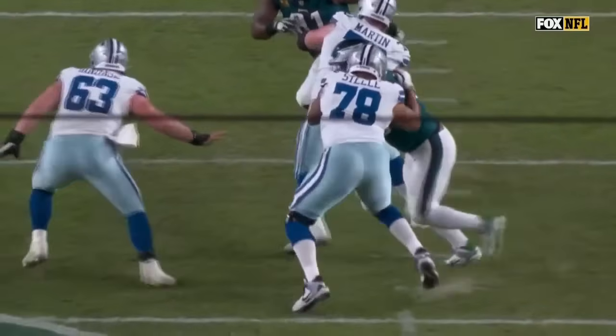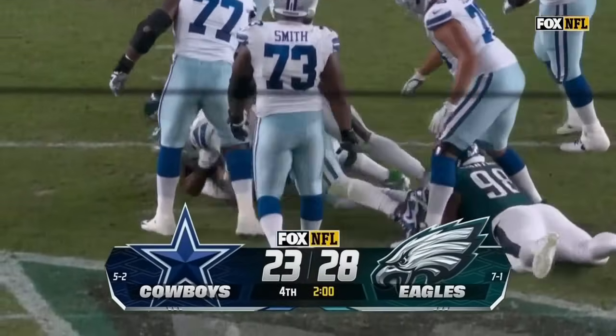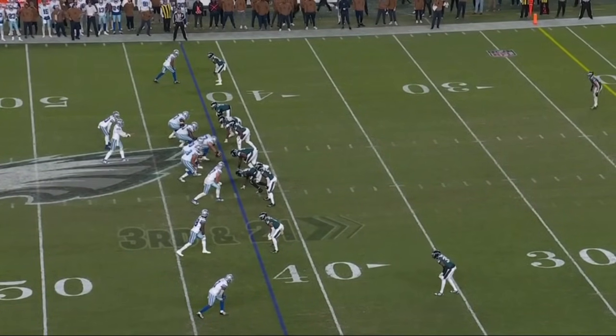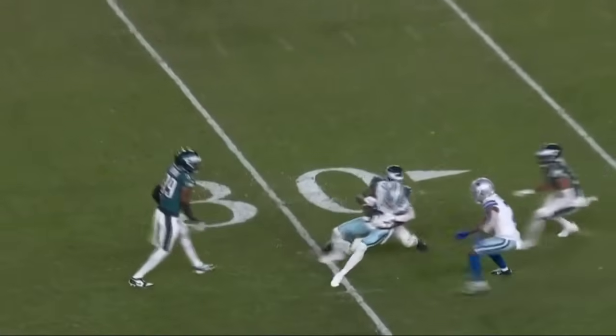They pick up the flag, but this Eagles defense — back-to-back sacks of Dak. Dallas has to get all the way down to the 22. Four-man rush — Prescott delivers in traffic, it's caught by Lamb.